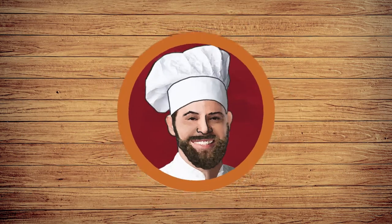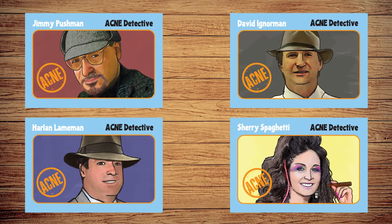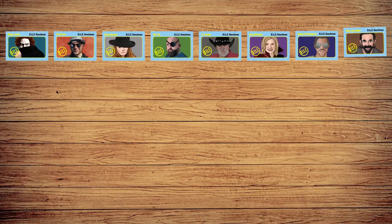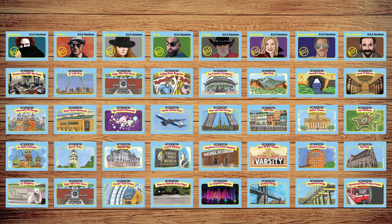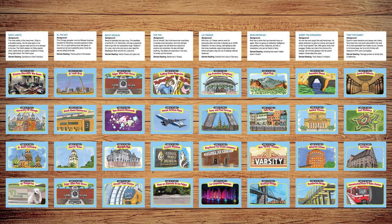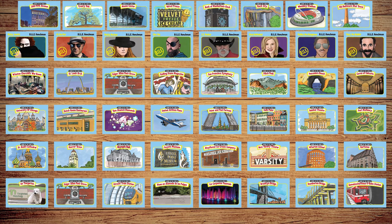Ready to play? Choose a chief to moderate, then all other players pick a detective. Now prepare the grid by placing eight henchmen on top, followed by four rows of randomly dealt out locations. The chief reads all the henchmen's backstories out loud. The remaining eight location cards won't be used this game.